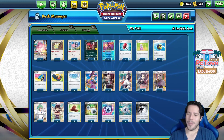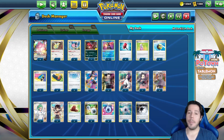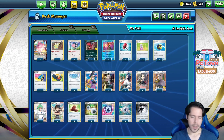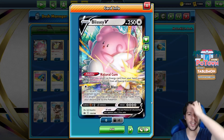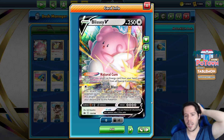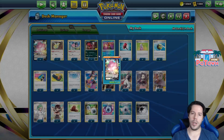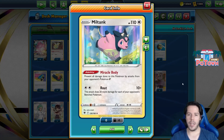Hello everyone and welcome back to a brand new video. We're going to be taking a look at the top 8 Blissey V deck that did well at the Full Grip Gaming Tournament. Blissey V is not a new card - it is from Chilling Reign. It has the attack Blissful Blast doing 10 damage, and this attack does 30 more damage for each energy attached to this Pokemon. If you did any damage with this attack, you can attach up to 3 energy cards from your discard pile to this Pokemon. We're going to be pairing Blissey with the brand new Miltank from Astral Radiance.